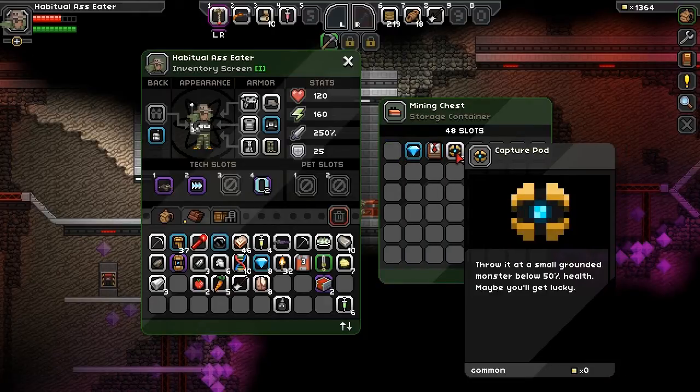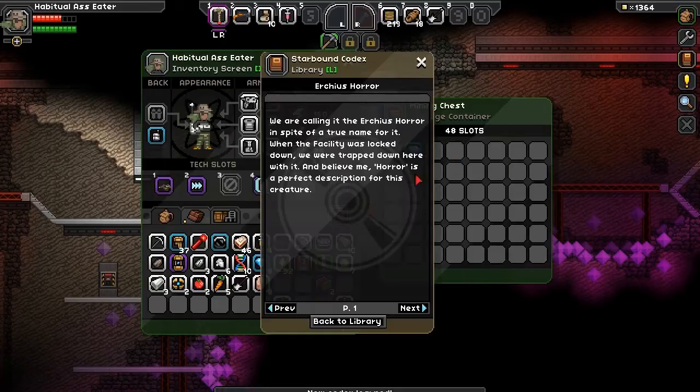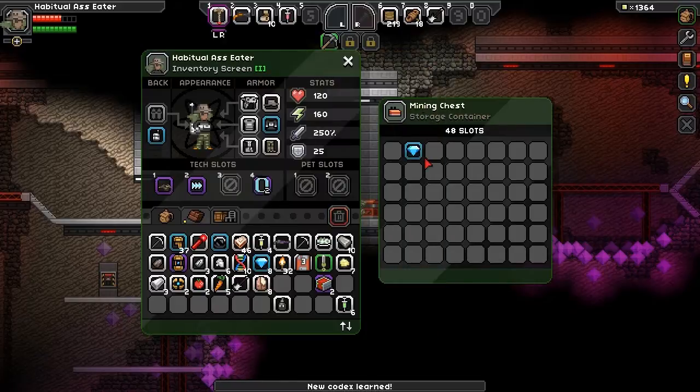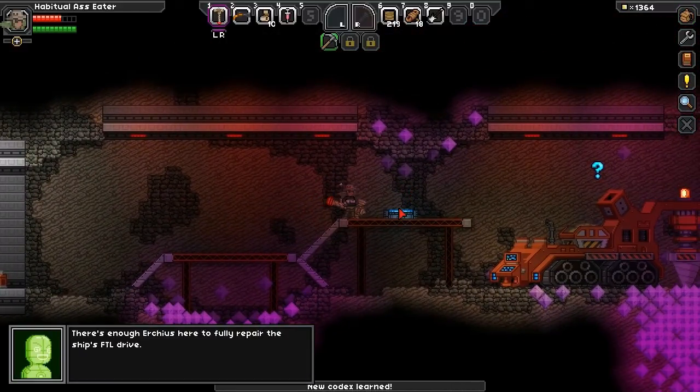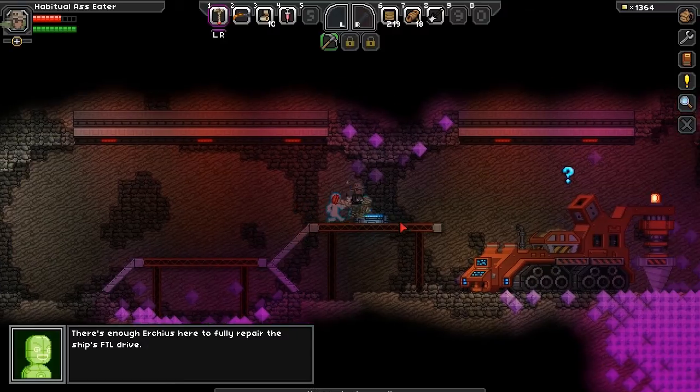Don't wear that - small grounded monster, 2% health blow. Maybe they'll get lucky. Is that Pokémon? There's a book - I don't want to read. I'll take the diamond obviously. Oh there's a teleporter! Erky's here to fully repair the ship's FTL drive.